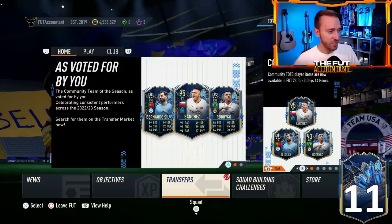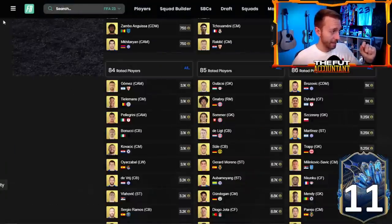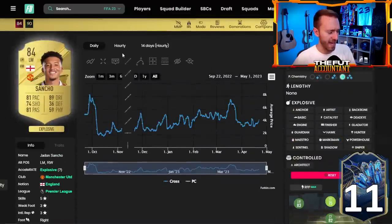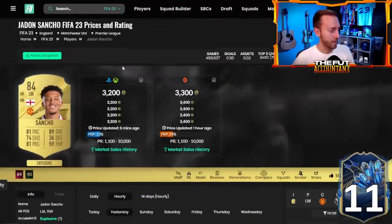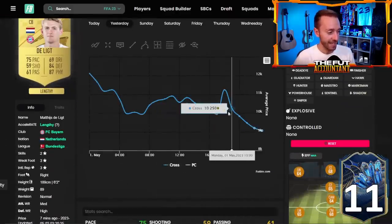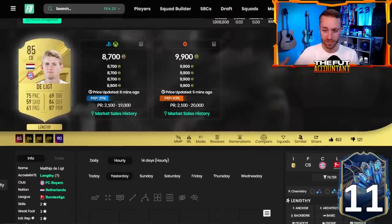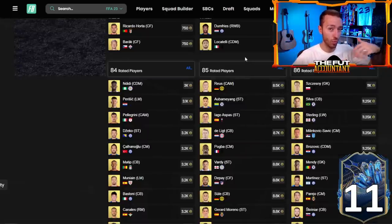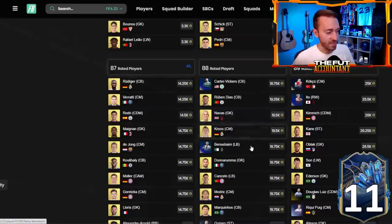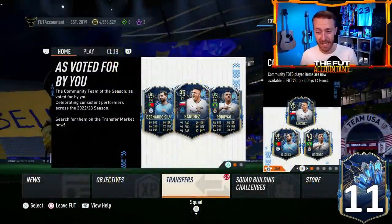Fodder prices did jump up yesterday with a lot of demand on the 83 and 85 squads inside that 85 times 5. 84s are slowly rising — up to about 3,500K on Sancho before coming back down. 85s spiked briefly yesterday but have just kept going down since. A lot of the 85s demand was inside that 90 plus icon pack, which is gone now. 85s have gone from around 12,000 coins down to below 9K.